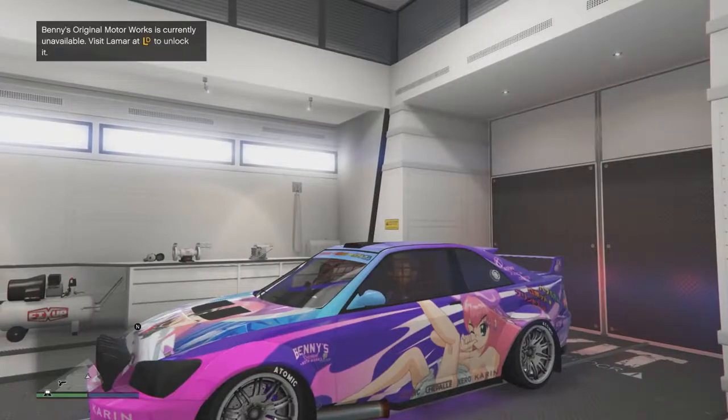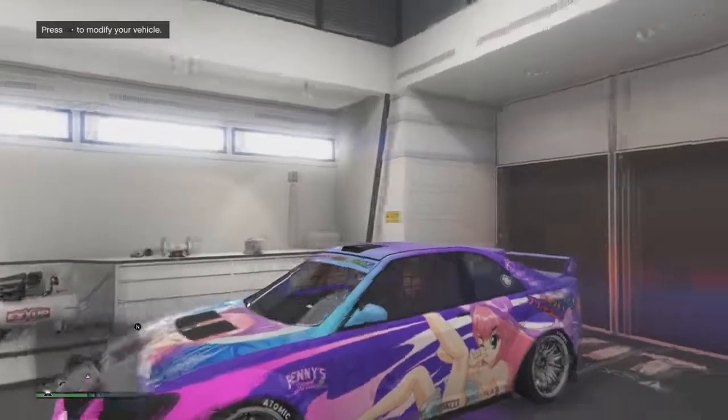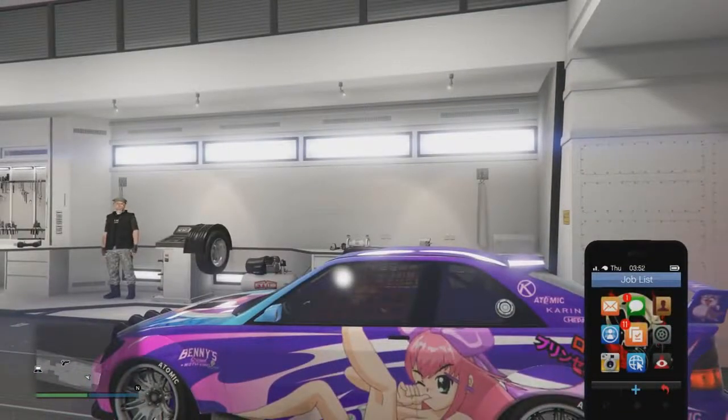At this moment, your friend that is in his MOC with the empty bay — he can get out of the car. Because he's going to get inside the car and get out. That's it — you do not need him anymore. He can do whatever he wants, he can leave the session. I don't need him after this.